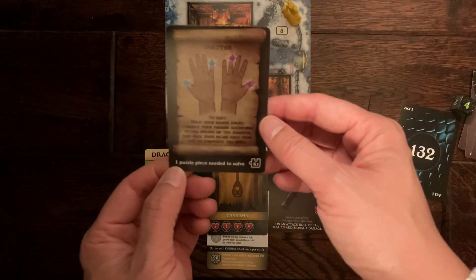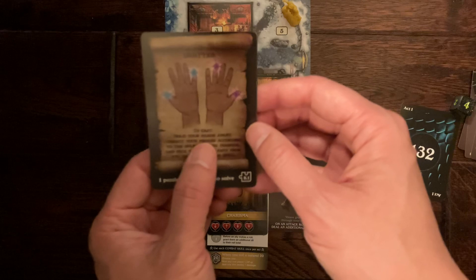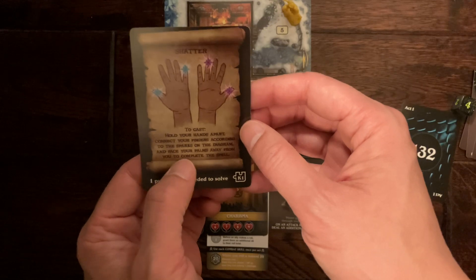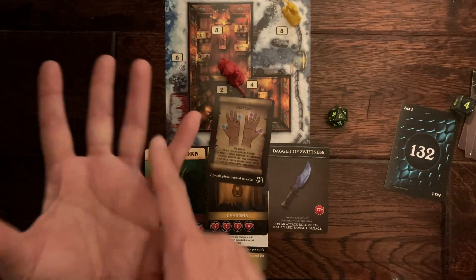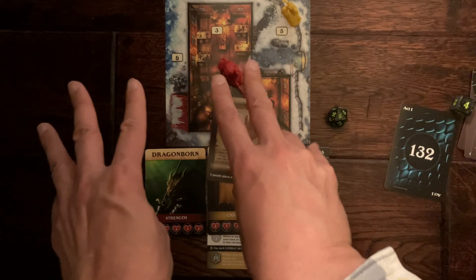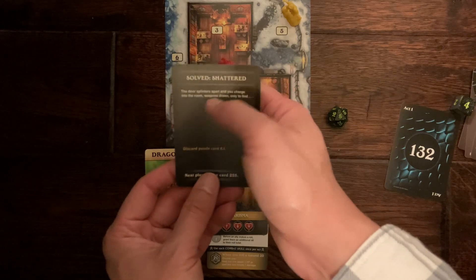Each puzzle card has a number in the corner indicating how many cards are involved. Here's one of the simpler ones: it says to hold your hands apart, connect your fingers according to the sparks on the diagram, face your palms away from you and complete the spell. So you connect your fingers — thumb and pinky, ring finger and thumb — face your palms away and cast the spell. What do you see? Three fingers, two fingers, and one finger: 3-2-1. So you pull card 321 from the deck. If you have the correct solution, you'll see "Solved" on the top — read the story and progress.